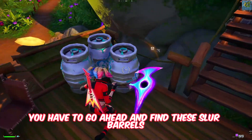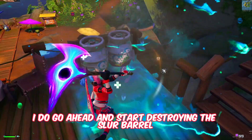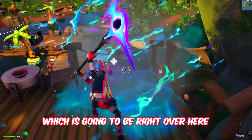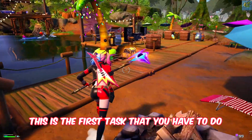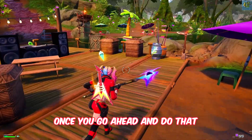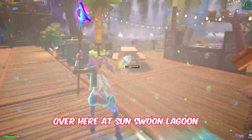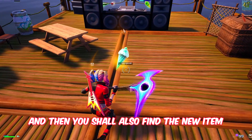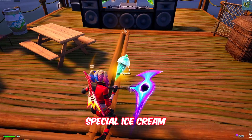Once you drop over here, the first thing you have to do is find these slurp barrels. Go ahead and start destroying the slurp barrel right over here at this staircase — this is the first task. Once you do that, you'll also be able to find another slurp barrel over here at Sun Swoon Lagoon.